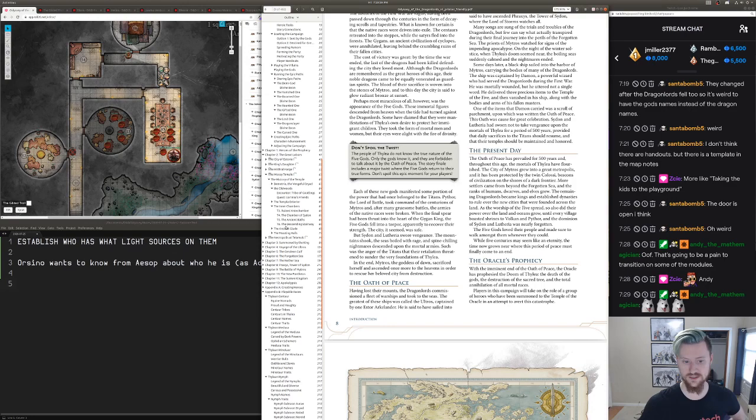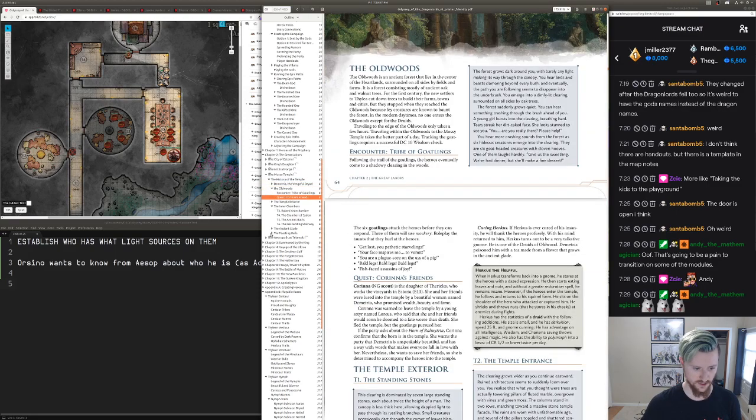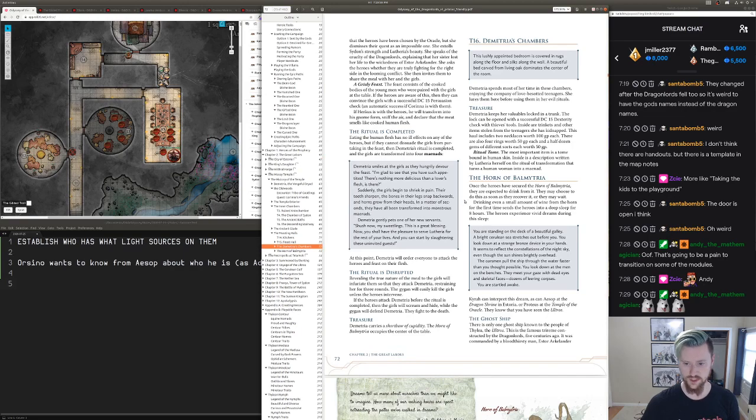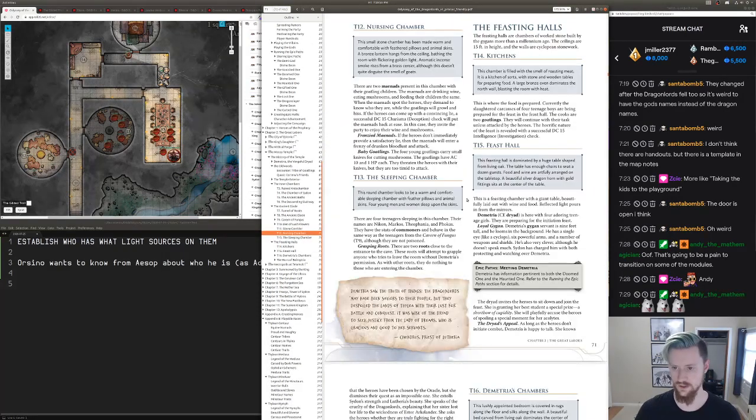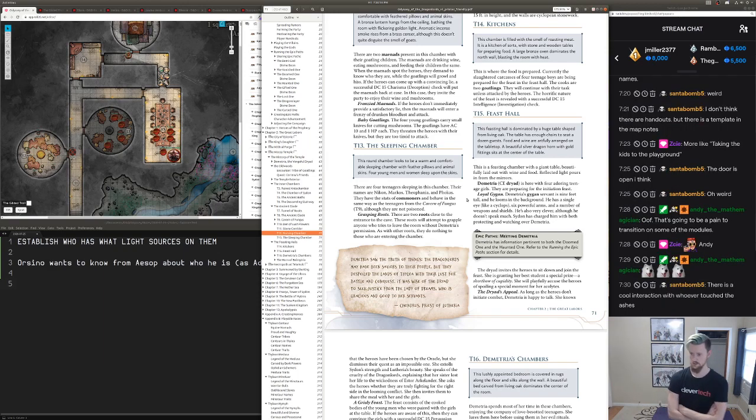The big thing I want to prep is Demetria, as the episode title suggests. I know she's making maenads and how she's making them. But what I don't know is how she reacts to the party. Let's do some reading. Feast Hall: she is here with four adoring teenage girls who are preparing for the initiation feast. Demetria's Gigan is nine feet tall and looms in the background — he has a single eye, six powerful arms, and a number of weapons and shields. He's also very clever, although he doesn't speak much. He's charged with both protecting and watching over Demetria.